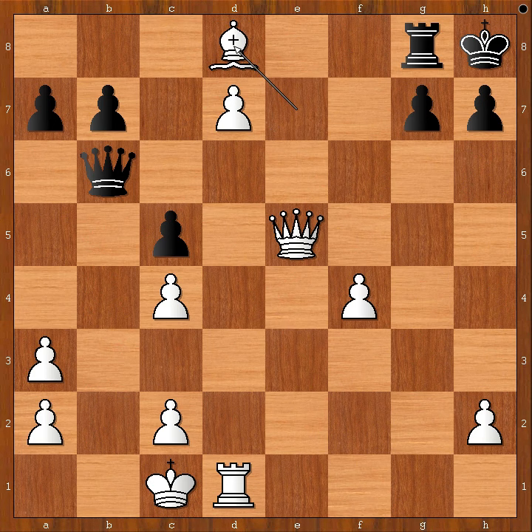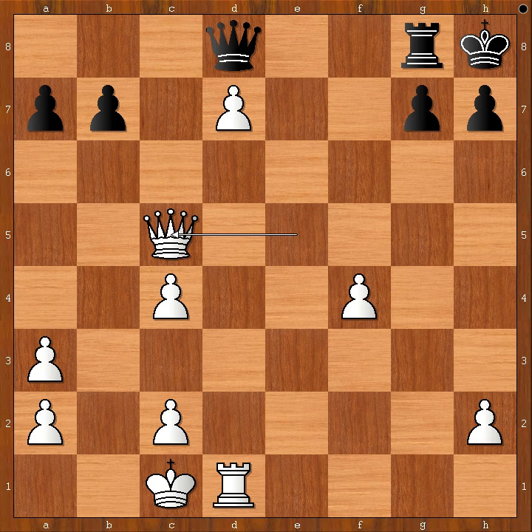Bishop takes rook, queen takes bishop, queen takes on c5. And in this position, black resigned. For entertainment purposes, I will show you just one line.